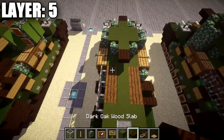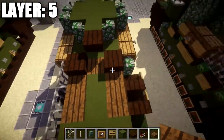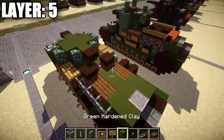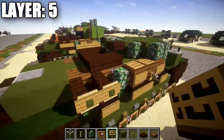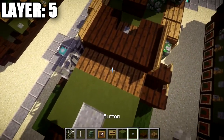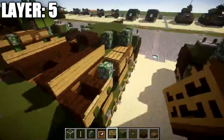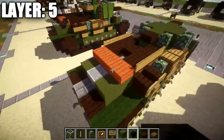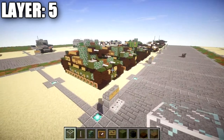Place a dark oak wood slab on top of the two spruce wood planks. Grab some spruce wood planks and replace the embedded green stained clay block with a spruce wood plank, then place a stone button on top. Place a row of three dark oak wood slabs across with signs on both sides. On the next green stained clay block place a spruce wood plank, stone button on top, dark oak wood slabs on both sides, and signs on both sides. Then place a row of three acacia wood slabs across, followed by wither skeleton skulls off both sides. That completes layer five.